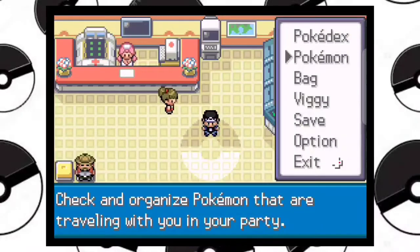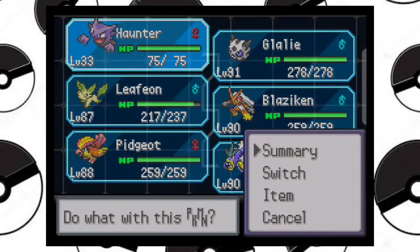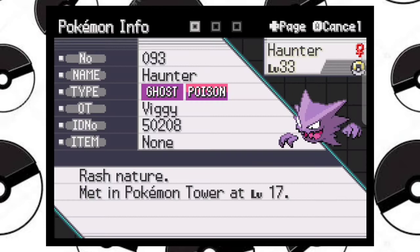I have a Haunter in my party, and now I want to evolve my Haunter into a Gengar.